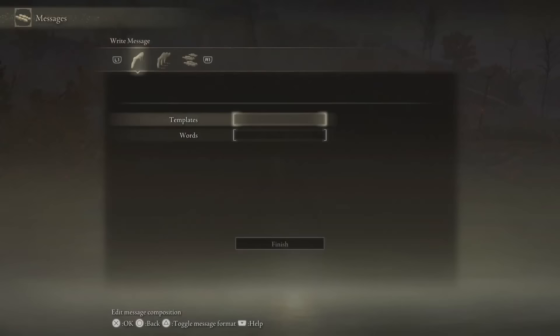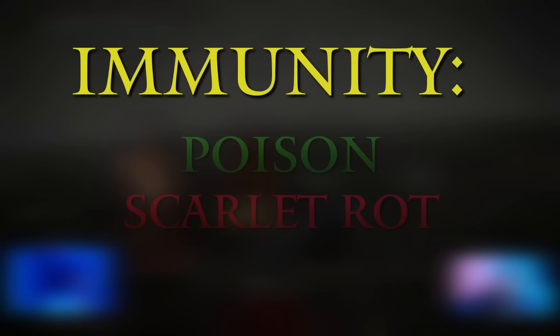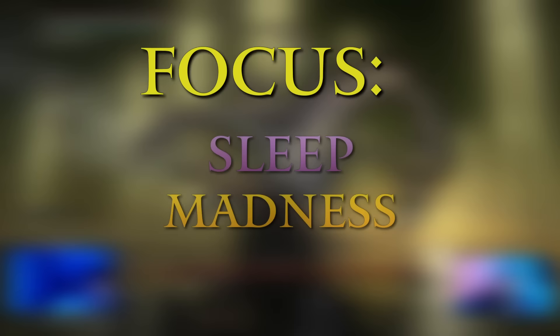To leave longer messages for people, all you've got to do is this. For anybody that doesn't know: immunity level is your resistance to poison and rot, robustness is your resistance to bleed and frost, focus is your resistance to sleep and madness, and vitality is your resistance to the build-up of death.